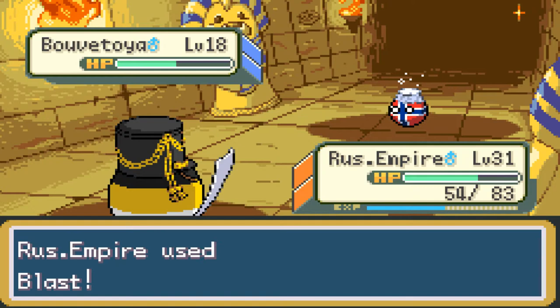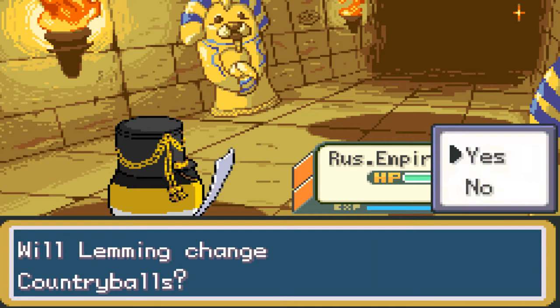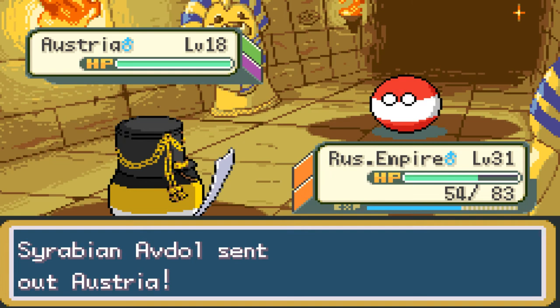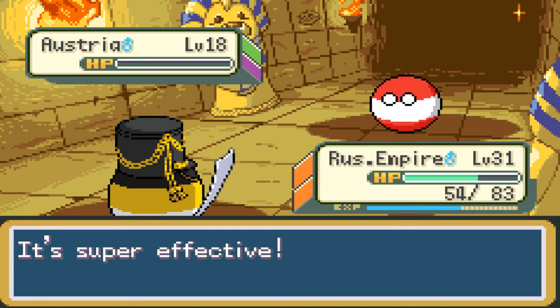297 EXP points for Russian Empire. Now they're sending out Austria. What type are they? Austria is a Grass-Poison type. Use Tactical IED because of its vulnerability. Austria should not be that hard to take out — they're level 18, and they got one-shot by the level 31 Russian Empire due to their typing. Austria is fainted. Russian Empire gained 582 EXP points. Good — they'll be level 32 soon.